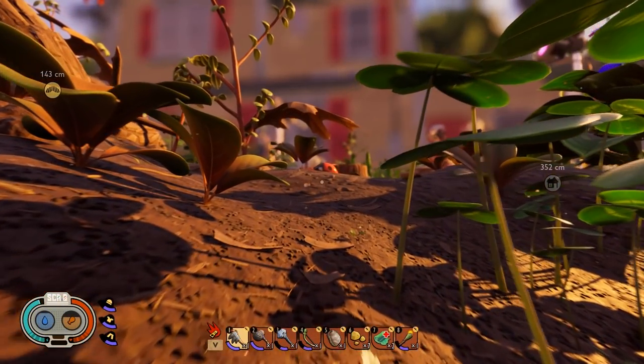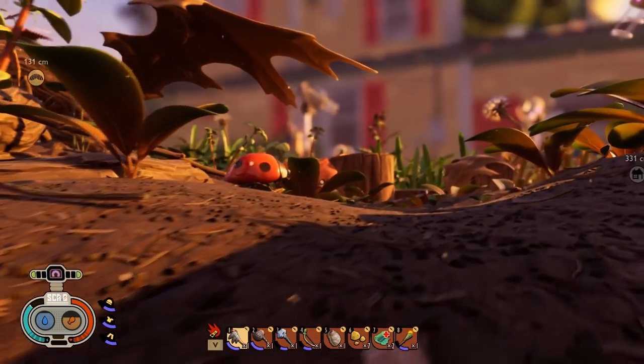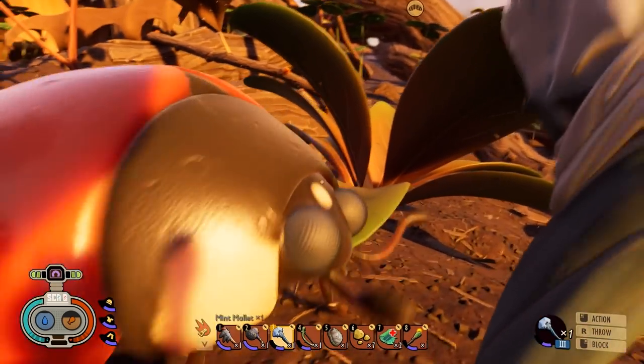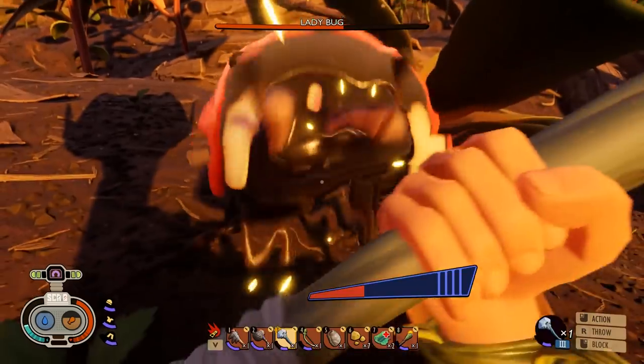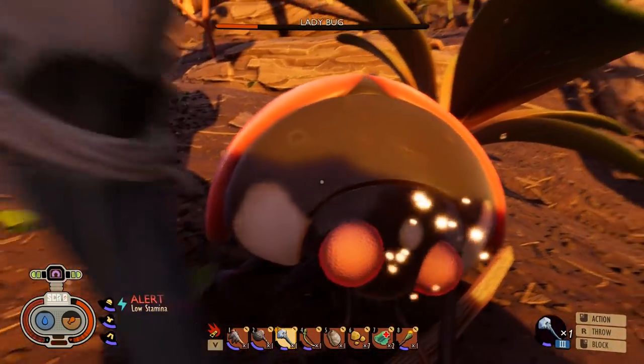We're going to start off easy by beating a ladybug. It's fairly slow so you can easily get away from it. The only attack you have to look out for is when it charges. Start off by hitting it once, then block its charge, then hit it twice, block again, then carry on hitting it. You'll stun it and just hit it again until you kill it.